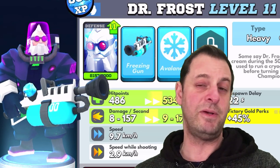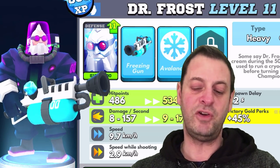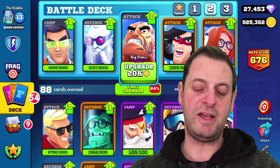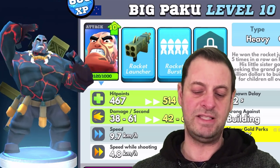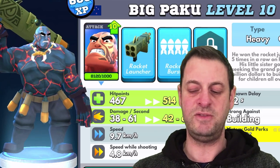Then we're going to have Dr. Frost - once upon a time he was apparently one of the most broken fraggers in the game, I've been told by Space Unicorn himself. I've got him in the neo deck and he's pretty good when he's on song. Then we have Big Paku - I'm not a fan of Big Paku, I think he's a bit slow and a bit big, but people seem to like him and I have seen him in pro decks.